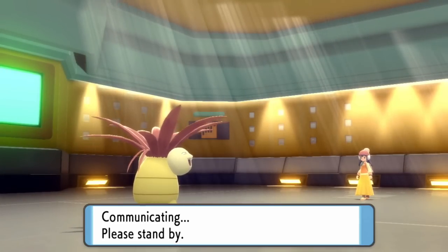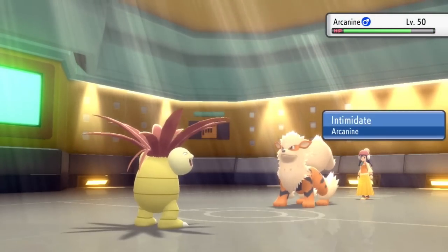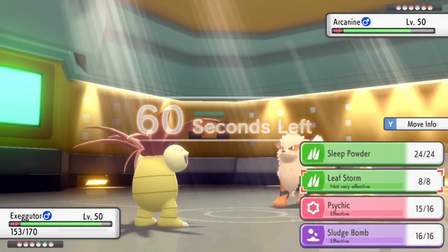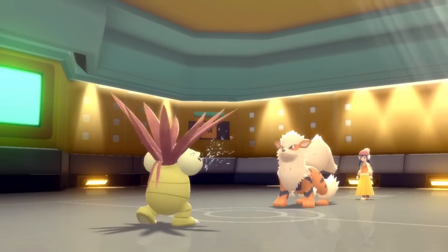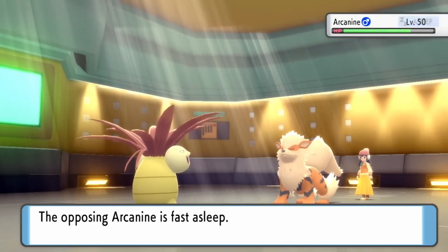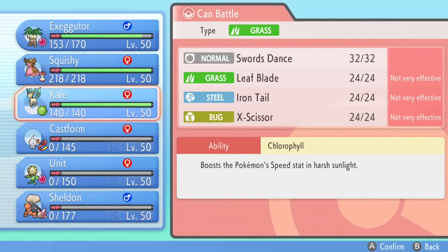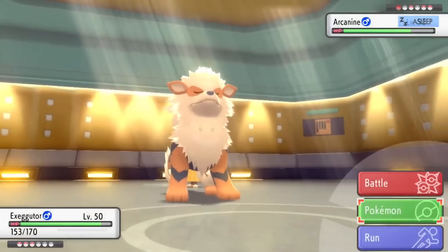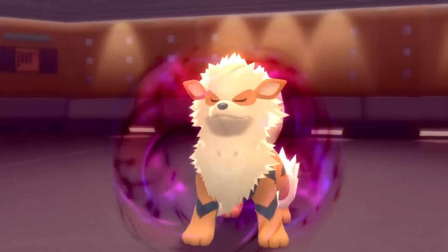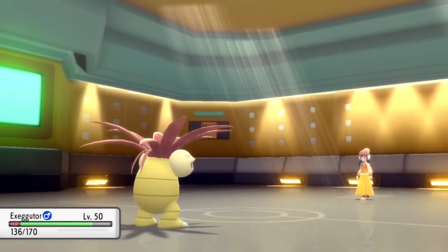Exeggutor takes some Life Orb damage as they bring in the Arcanine. That thing takes a buttload of damage from Stealth Rock, and I do see Intimidate — but honestly, the tree ain't afraid of nothing, no forest fires here. I do need to land a Sleep Powder to have any chance in this match, and I go for it and connect. Exeggutor just doing the damn thing — this guy has never missed in his life, twenty-twenty vision out here. Now I'm free to hit this thing with Psychics. That STAB Psychic with Life Orb, after Stealth Rock damage, is actually just going to knock out the Arcanine. I somehow underestimated the Exeggutor, but I will not be making that mistake again — Exeggutor is the absolute goat.